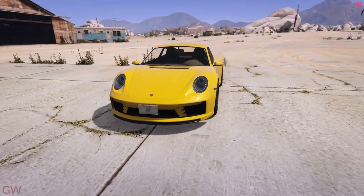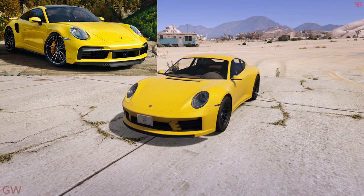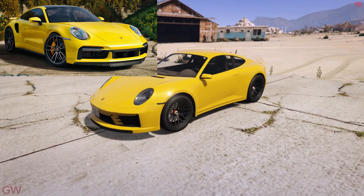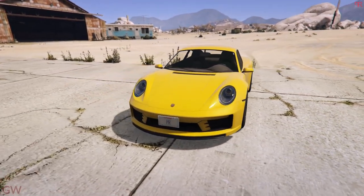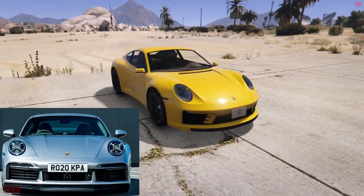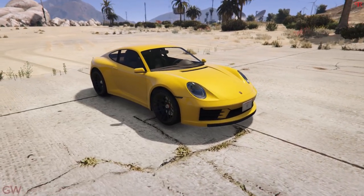Coming to the first one is the new PFISTER Comet S2, which is based off of the Porsche 991 Turbo S or the 992. Just from the initial looks itself, you can make out that this is based off of the newer Porsche 911s, not the older versions. From just about every single angle, you can make out that this is based off of the new one.